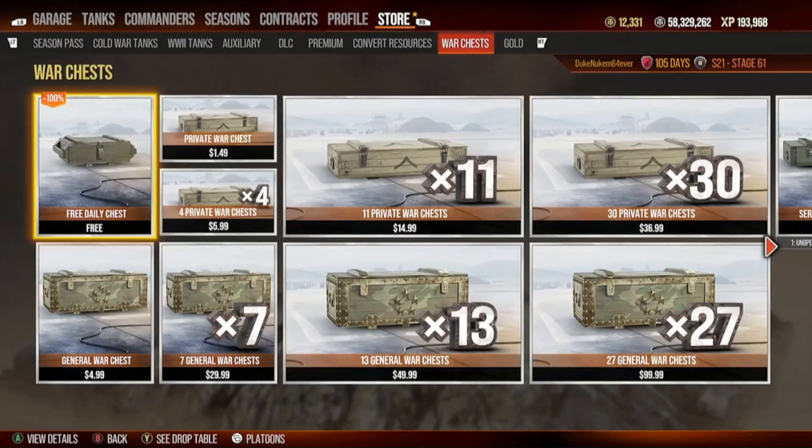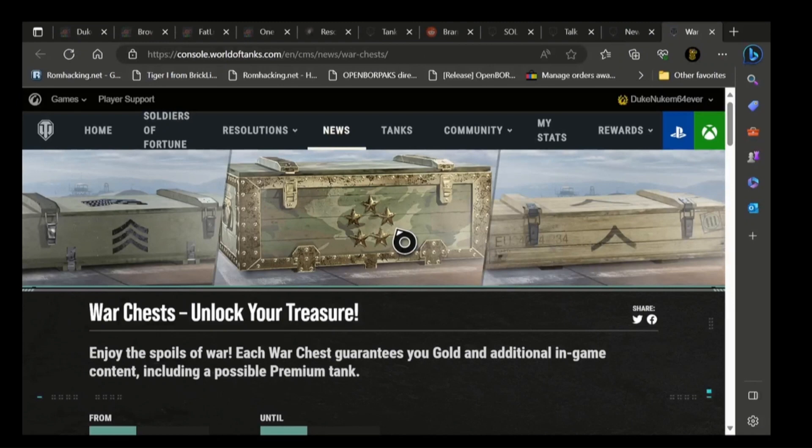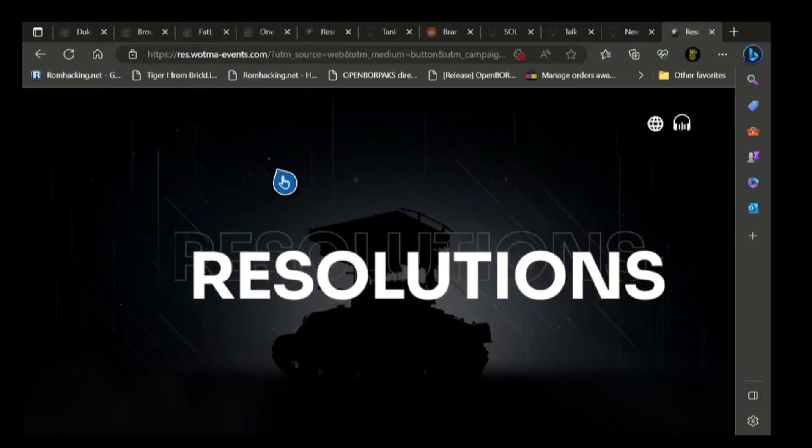Use left trigger to get to the War Chest. I'm on Xbox — it says Y to see the drop table. You can do this with Triangle on PlayStation. We go to the drop table, this will call up the browser, and right at the very top: Resolutions. Here we go — the Resolutions website. Bingo!